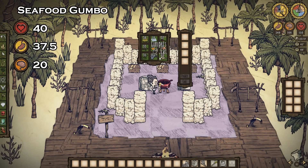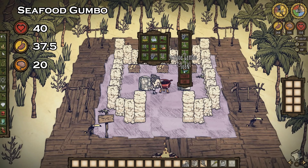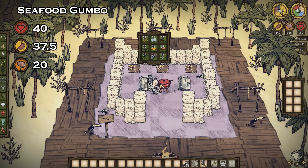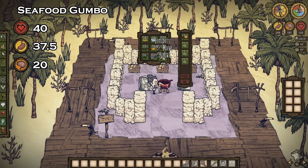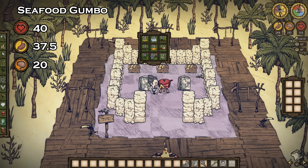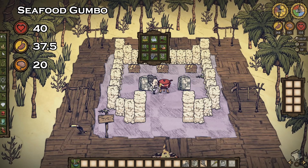Seafood gumbo is delicious — I swear making this video is making me hungry. This recipe will require 2.5 units of fish to be made, and you cannot use ice this time. I'd like to use one fish and three limpets, or even one jellyfish and three limpets to make my seafood gumbo. This recipe will provide you with a nice 40 health, 37.5 hunger, and 20 sanity — a very good all-around dish.